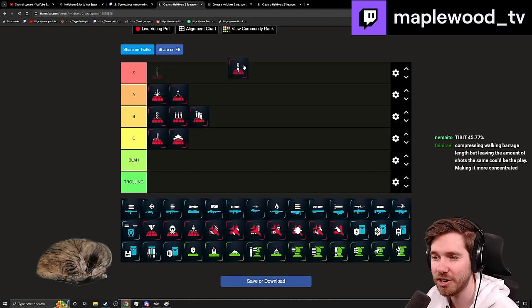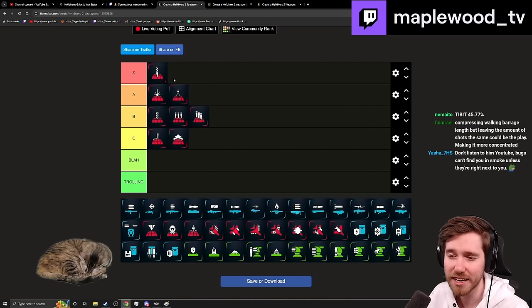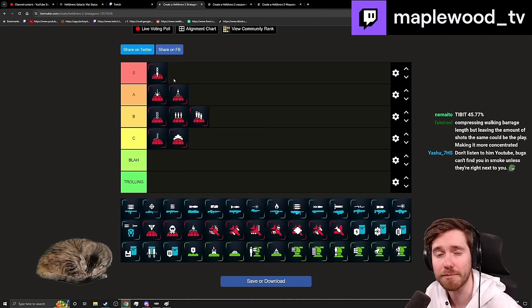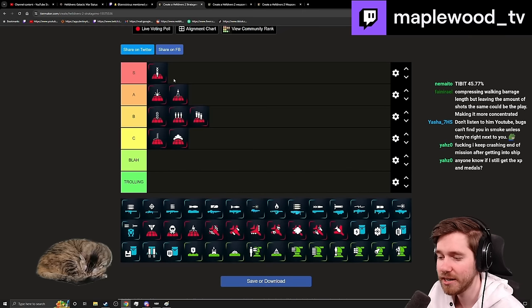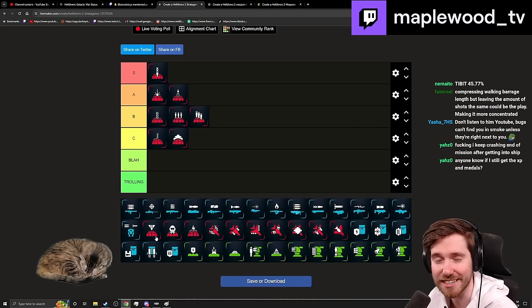Orbital Rail I think is a solid S-minus, A-plus. In tier 9 you're mostly using it versus Bile Titans — it's basically a waste on Chargers because there are so many. When you use it on a Bile Titan, it usually one-shots; just take out the stomach right afterward and 90% of the time they die. You can even blow up the stomach first, then throw it. Very good orbital stratagem, just a long cooldown.